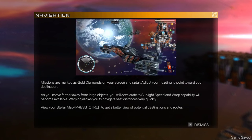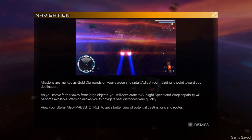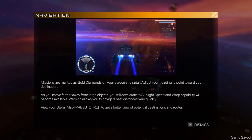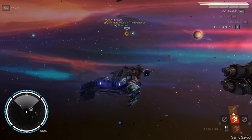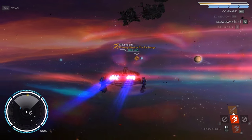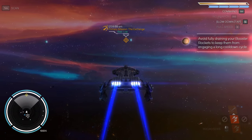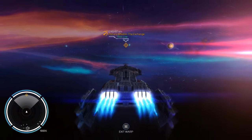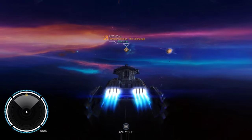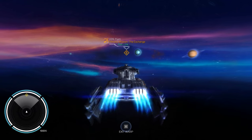Missions are marked with gold diamonds on your screen and radar. Adjust your heading and point towards your destination. As you move farther away from large objects, you accelerate to sub-light speed and warp capability becomes available. Warping allows you to navigate vast distances very quickly. We turn around, hit E for engines maximum, then hold W to boost and get away from the station, then engage warp. That's going to take a little bit of time to get there, but usually some interesting things pop up in between.